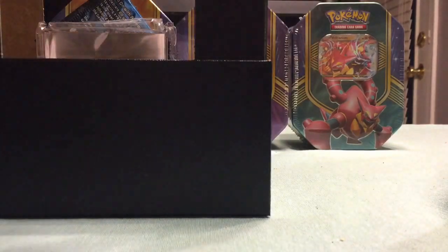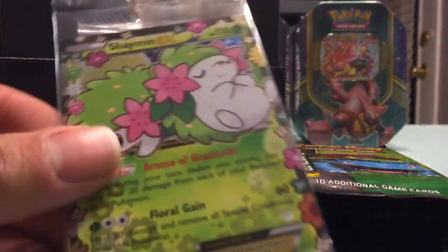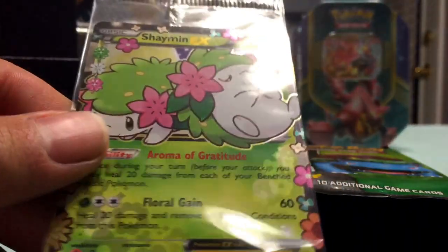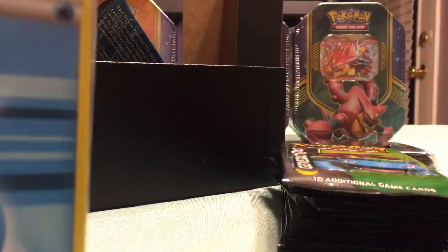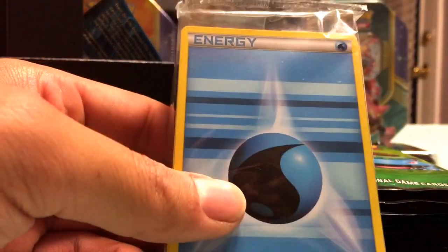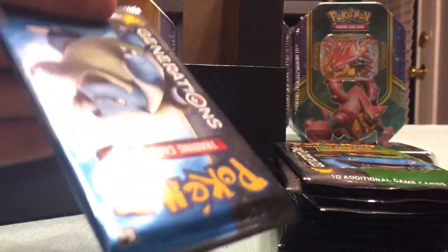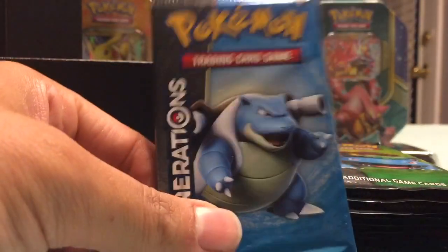So here's the one, two, three, four, five, six, seven, eight, nine Generations packs. There's a Shaman EX promo, some Pokemon sleeves, and tons of Generations energy cards — people have actually been paying a little bit more for these than regular energies. And there's the 10th Generations pack.